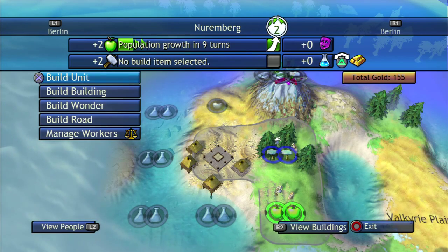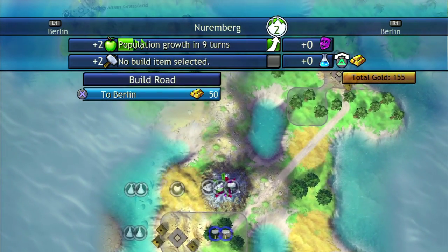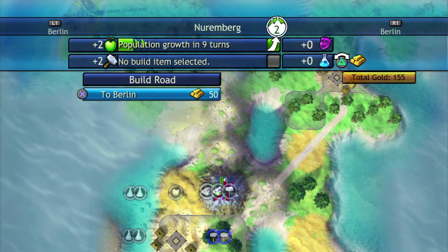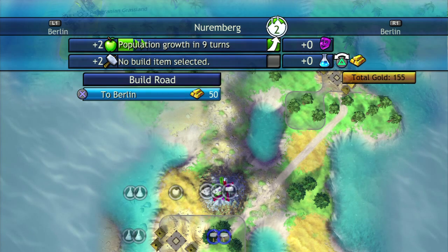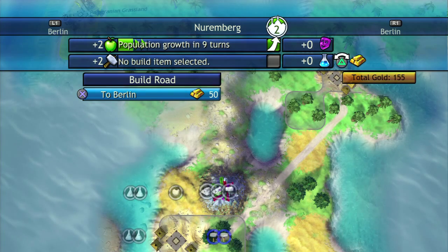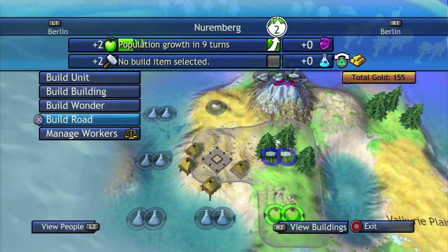Since there are no workers to build roads, you just select 'build a road,' it costs a certain amount of money, and it builds the road immediately and automatically — done. I am saving up for the milestones because they can help you get an early start, so I'll probably forego the road for now but we can look into it later.